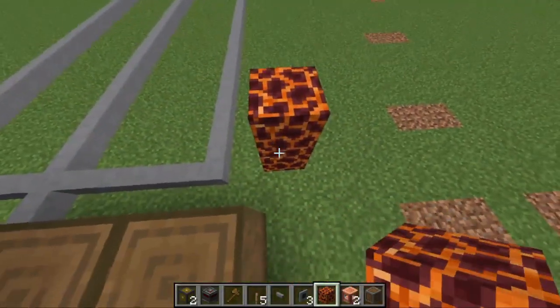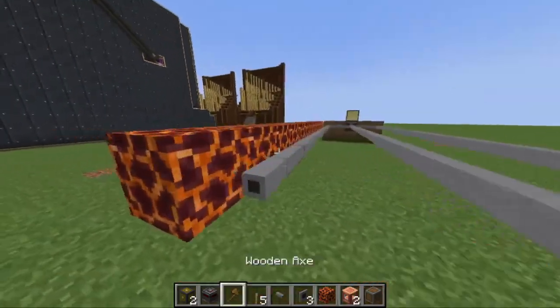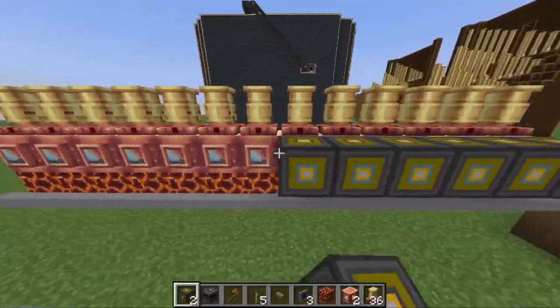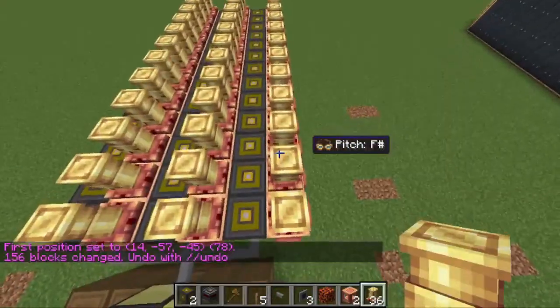Place magma blocks, fluid tanks, steam whistles, and redstone integrators set up like this along each line of network cable. Make sure you place the redstone integrators facing the same direction I did.